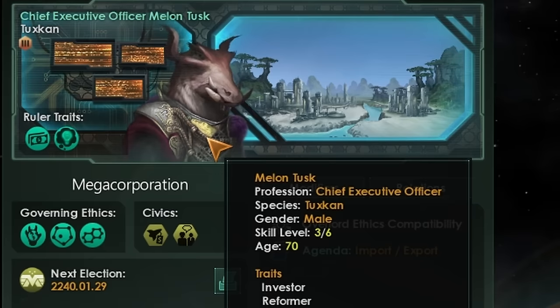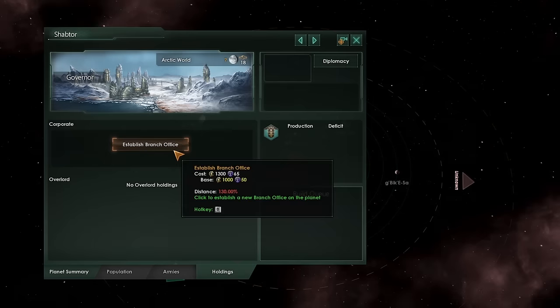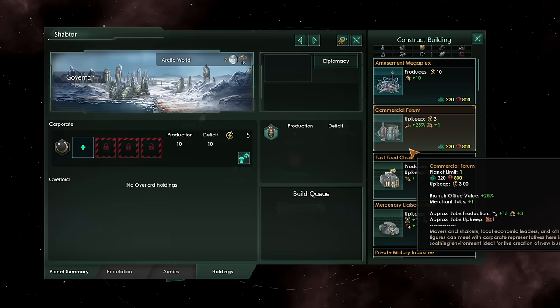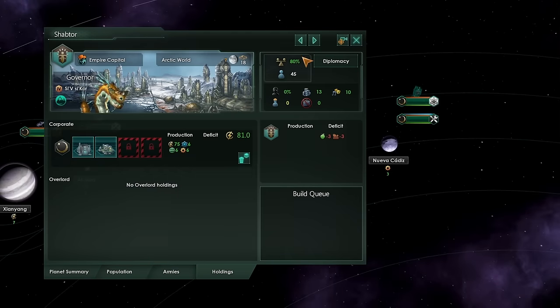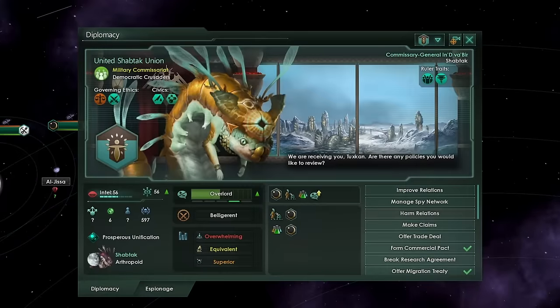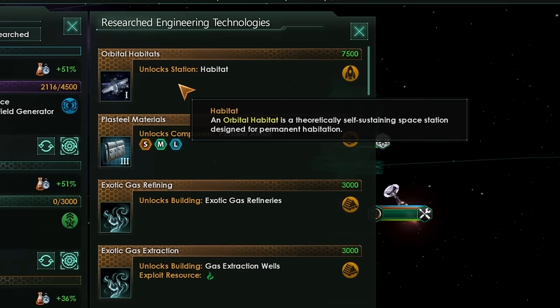In a special announcement ceremony, Chief Executive Milan Tusk has announced an expansion to Space Zed. We have found alien life — not only is that alien life deeply in need of our protection and assistance, but they have gratefully agreed to become our corporate lessors. We've opened commercial forums and research enterprises on their home planet. With a revolutionary new breakthrough in technology, the great CEO Milan Tusk will be opening new habitation inside our very own solar system. No longer will you need to report to processing and be sent to the colonies — now you can be sent to one of these lovely habitats.